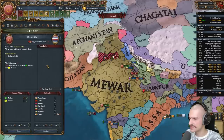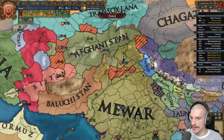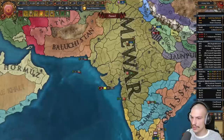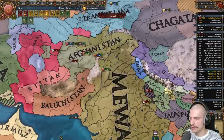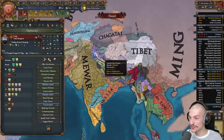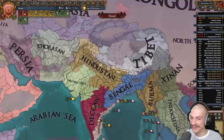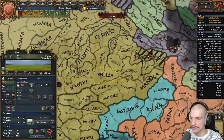Annexing Ahmednagar. Vassalizing Gorka. The truce with the Timurids is up so I'll fight them. I can't fight Afghanistan at the same time though. Taking the Timurid cores — another mission: conquer Punjab. Declaring on Afghanistan — I want Banu and one other province. Annexed Ahmednagar — I can state this up for free. Peacing out Afghanistan with just those two provinces. Threatening Guge, but their only ally is Ming, which is bizarre.